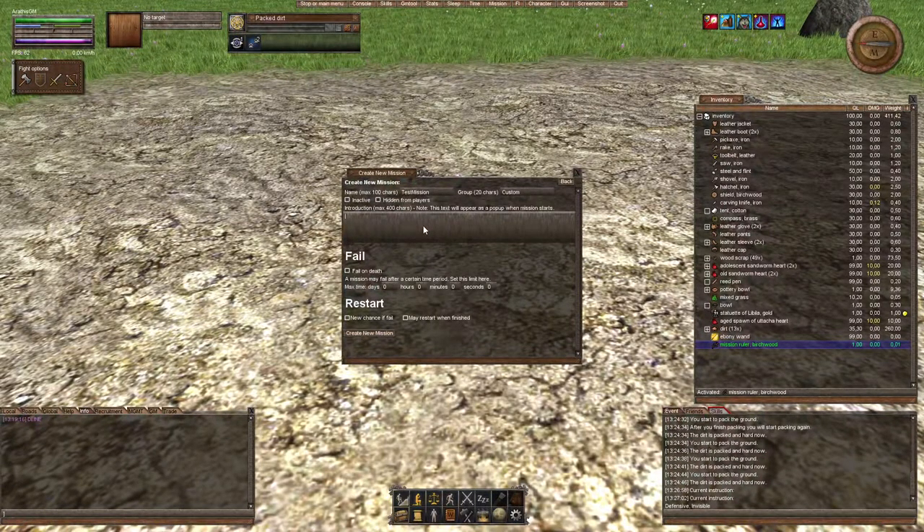Let's add a little instruction text: 'This is a test mission.' You can set it to fail on death or to fail after a certain time period, and you can also allow players to restart the mission if they fail. Or you can set the mission to be repeatable when it finishes — imagine a town tour quest where someone forgot where something is and wants to do it again. Your imagination is the limit, of course with Worm's technical limitations.